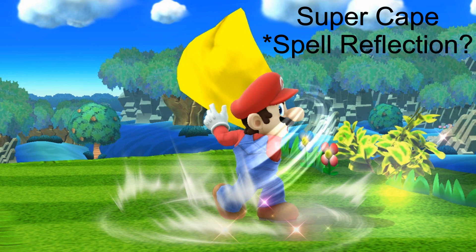Mario's Super Cape is interesting. To simulate something like that, perhaps there's some kind of cloak of reflection or something that can dispel or even bounce back certain spells. When it comes to more mundane projectiles, Mario can knock those aside with the Deflect Arrows monk ability.